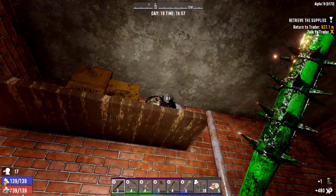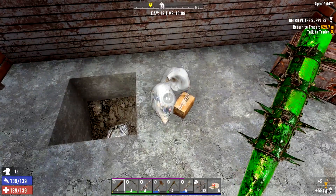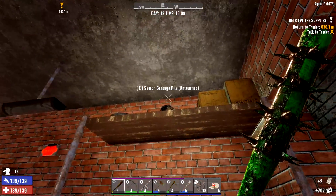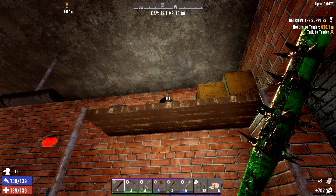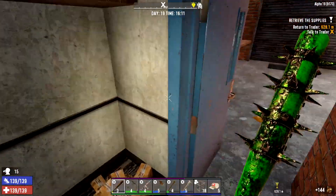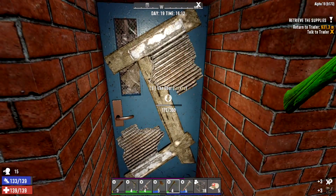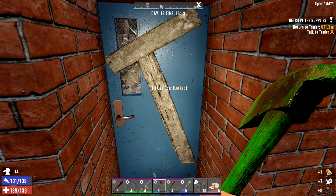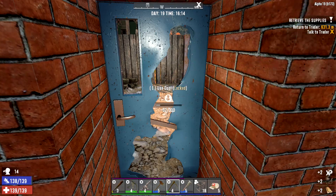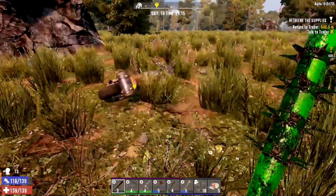Have you guys noticed - B173, which is the current version we're on - it's gone from one extreme to the other. We had bears, dire wolves, everything coming at us, and now it's gone to bugger all, there is nothing left in the world. Absolutely nothing - I haven't found a deer. Apparently they've sped up the chickens and the rabbits but I can't even see them anymore. It's literally gone from one extreme to the bloody other.